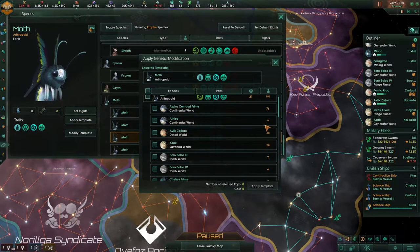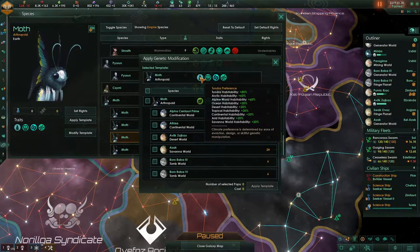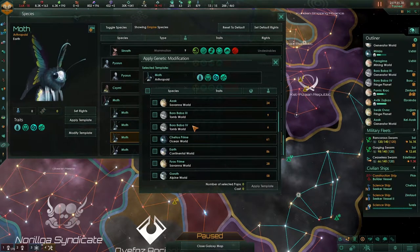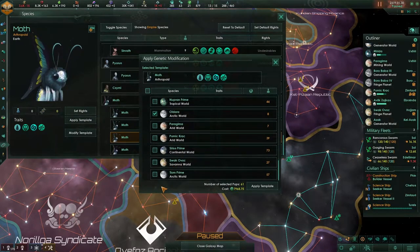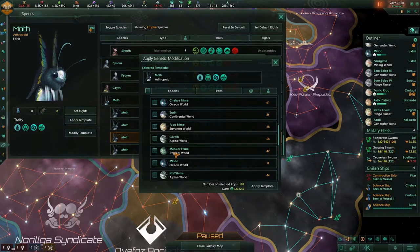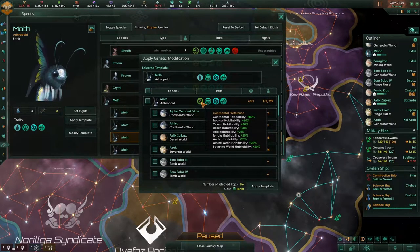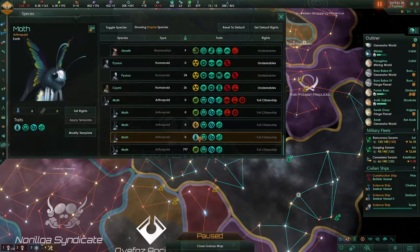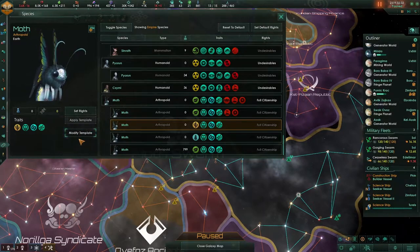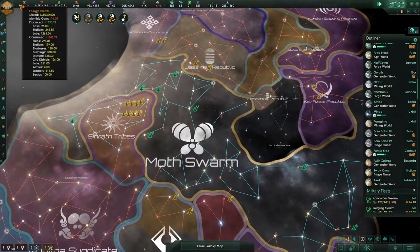Yes, I can do it from over here. It says continental here, but the selected template is tundra, arctic, and alpine. So tundra, arctic, and alpine — these three planet types in our empire are at the wrong preference for our species. We're going to allow the species change on these planets to this template, but we can't do that at the same time, which is highly unfortunate.